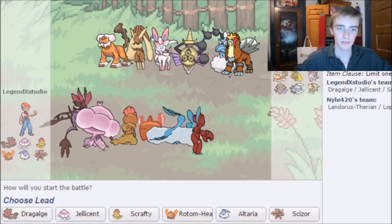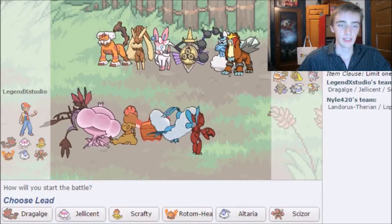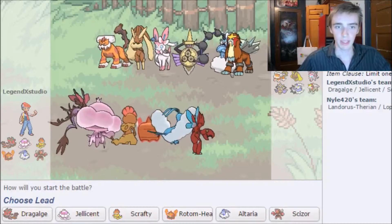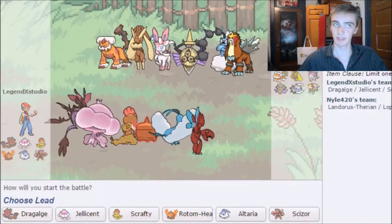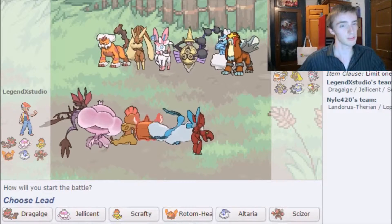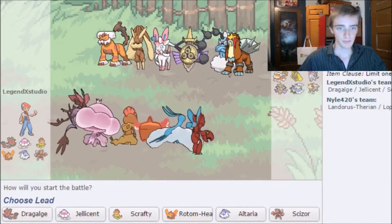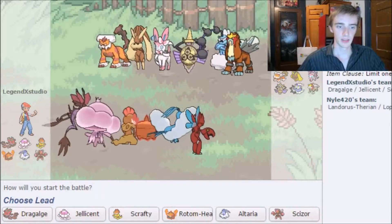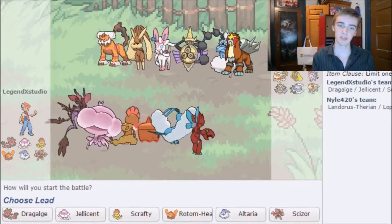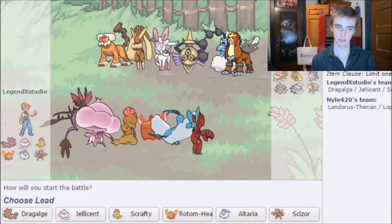Scrafty may do okay here — it can deal with Lapras, Aegislash, and probably Entei because of Intimidate. Entei is usually physical, though it can go special. Scrafty can also do a lot of damage to Thundurus. Lapras has the Scrappy ability, so it can Fake Out or hit Ghost-types with Fighting moves, which could be an issue.